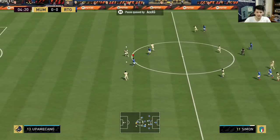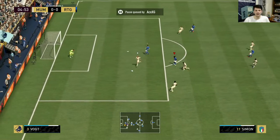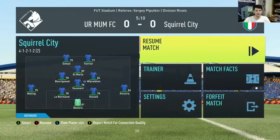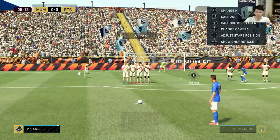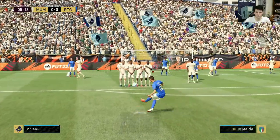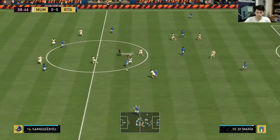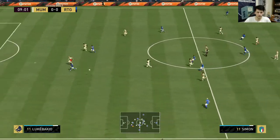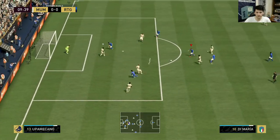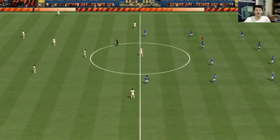Simone wins the ball back and continues his run — what a play by Simone! That challenge has to be a red card — literally has to be. Last FIFA it wouldn't have been; have they fixed it? Di Maria is on free kicks. I'm going to assume free kicks work the same as last FIFA. I didn't aim that well — I was going straight for Koeman's head — but it was actually on target. What a ball! What a touch by Simone! Di Maria steps in at the top of the box — Di Maria gets the first goal in FIFA 22!